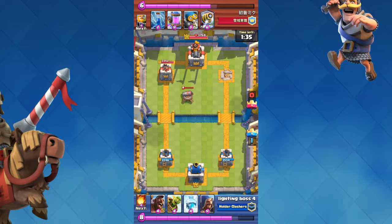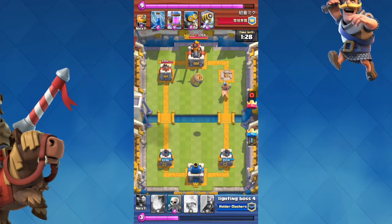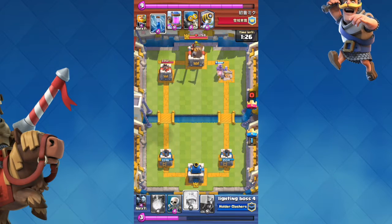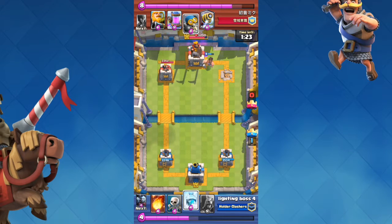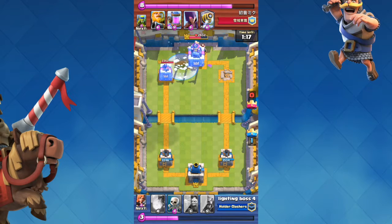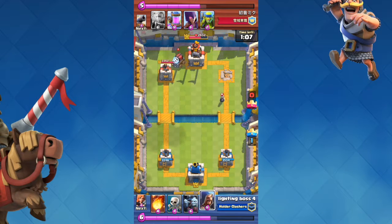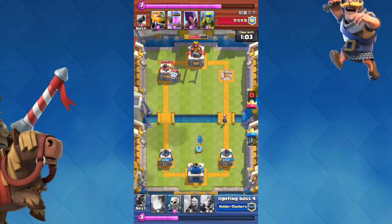I'm thinking about what to do, so I go with my old combo — the Hog Rider and Goblin Barrel — trying to get nice damage off on the tower. I freeze, but it was a bad idea because they spawn in a Bomber and it destroys my Hog Rider. I see the Sparky and I'm like, oh shoot. I Wizard the Bomber, probably because I didn't want it dealing damage to my tower.